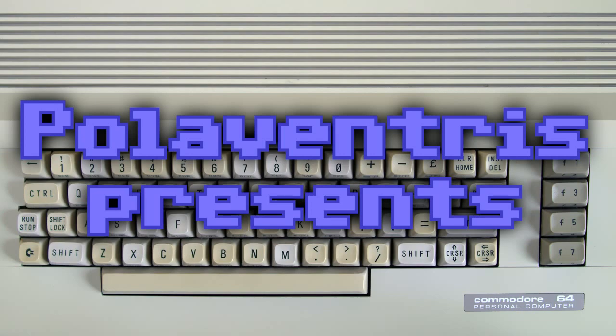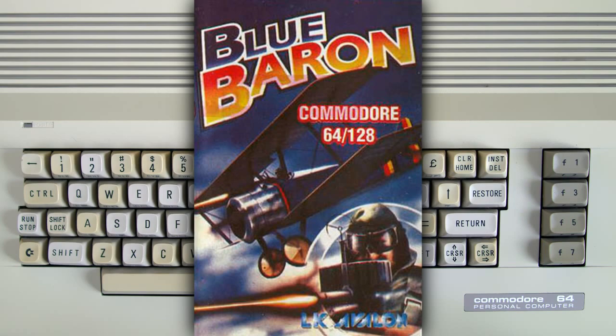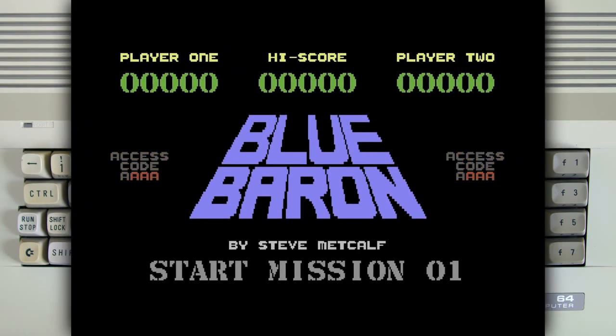Palavent Choice presents a Commodore 64 game called Blue Baron. This is Blue Baron on Commodore 64, a game that came out in 1992, so it was pretty late for a Commodore 64, but it's bloody awesome.